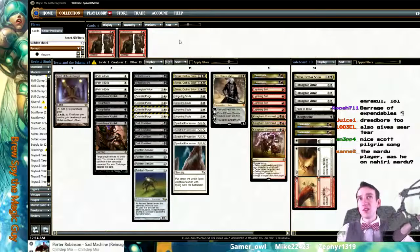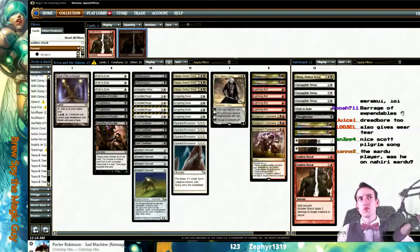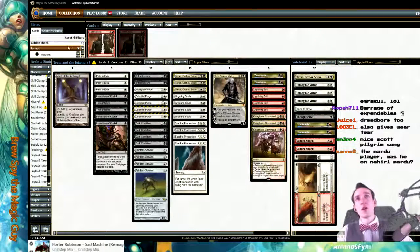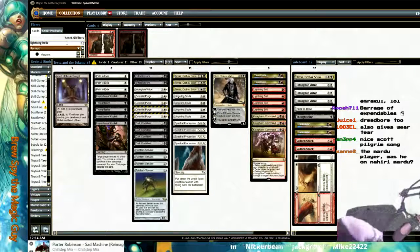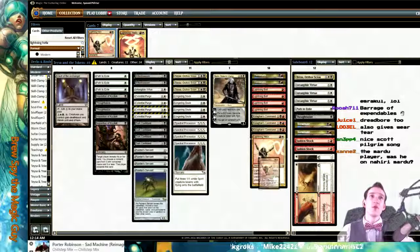The Mardu player — was he on Nahiri Mardu? Yes, he was. His name was Garrett, I think. The card's great, at least right now. If Modern slows down, it becomes less good. He was running Lightning Helix too, probably like two or three. Yeah, he gets to run Helix if you stay in red — so like one to two, maybe you sideboard one.